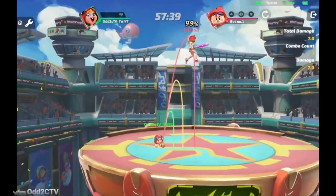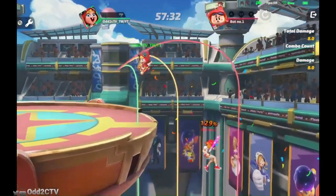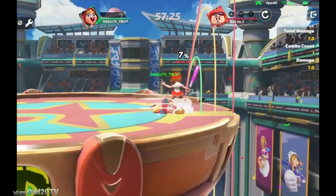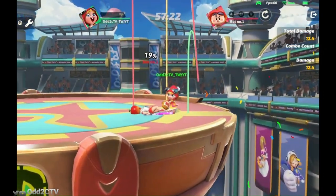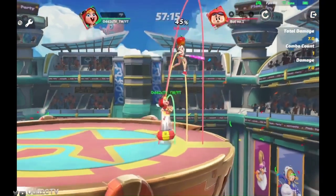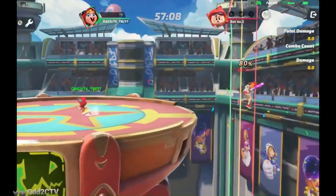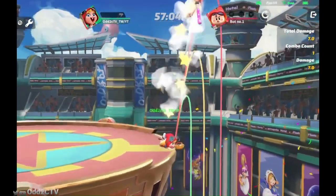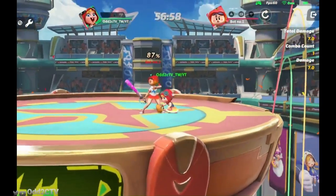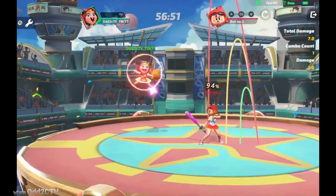Chili's down attack has her sliding across the ground. It has a very good launch angle — at lower percentages you can combo with it into up strong or neutral air. At higher percentages you can even land things like down attack into up special into neutral air. The angle it sets up for is very very good, and being able to hit down attack into up air is just really solid.